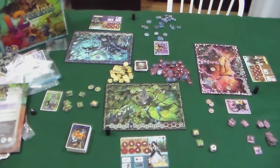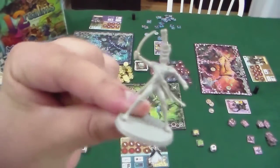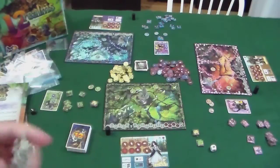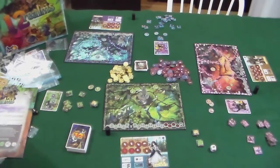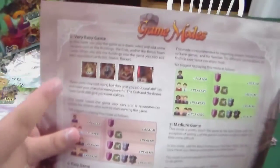Alright everybody, we are all set up and ready to play Twelve Realms. I'll go over some of the things you need to do first. Character selection — I mentioned the art and sculpting, and as you can see, the Nutcracker miniature is absolutely gorgeous. Here's Robin Hood with his bow and arrow — I think he's a chipmunk. Very good sculpting work. There are also some variants you can mess around with.